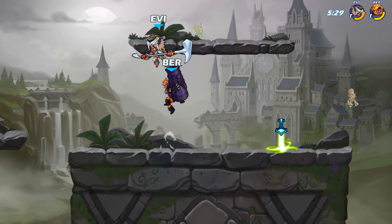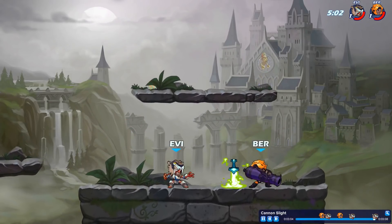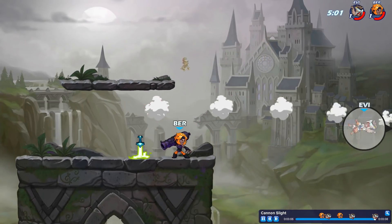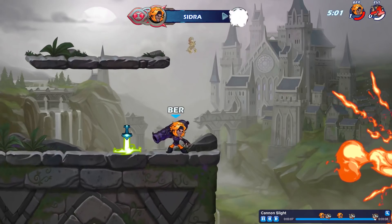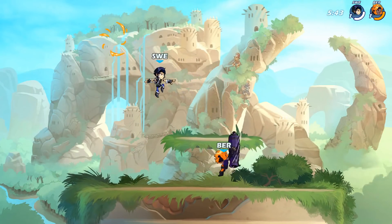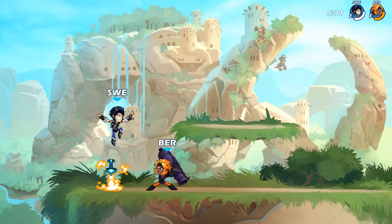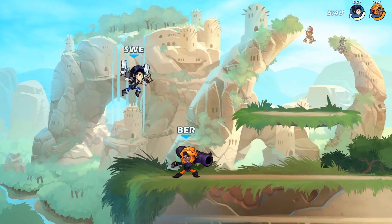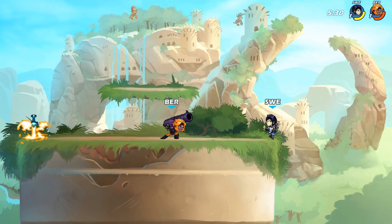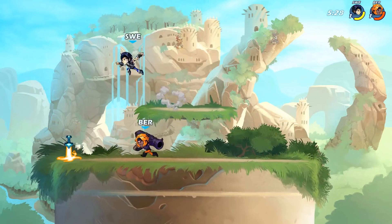When you do this, the opponent will usually try to punish you because most people react to the start of attacks and not after, because if they did wait to see which direction you're attacking in, then it's probably too late to punish. So usually, if they see you do an attack, they'll assume you're either moving forward or standing in place and hit those spots, but when you side light backwards, you're moving away from that area and after they try to punish you where you actually aren't, you can punish them for missing.